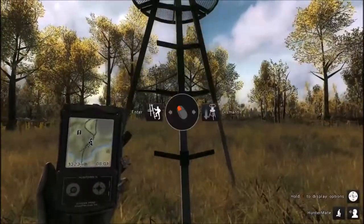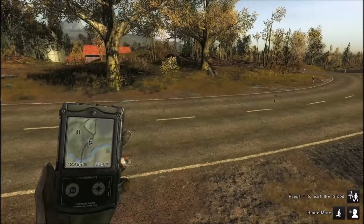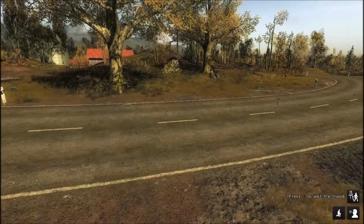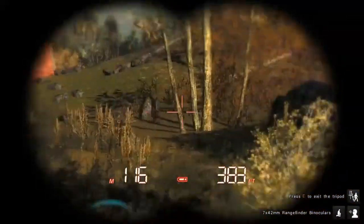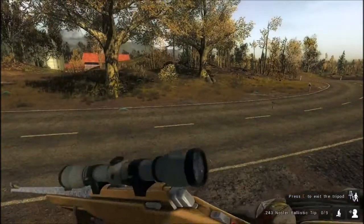Going for the fox. We need less than eight kilograms. This is kind of close — I don't like this. It should be coming over that hill right there, probably, unless there's a couple of them. Make sure I got the rifle ready and loaded.